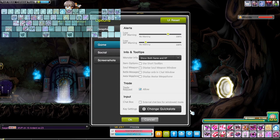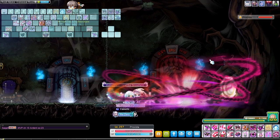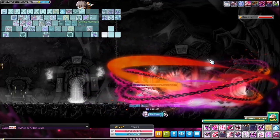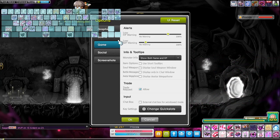Another recommendation I have is to have your graphics set down as low as you can get them. Because if you have all of your animations going and stuff, it can get cluttered very easily. So it makes it very hard to see what the boss is doing. I recommend that being set down very low.